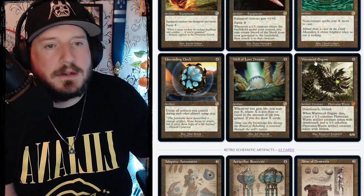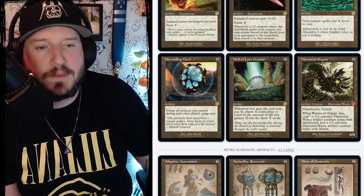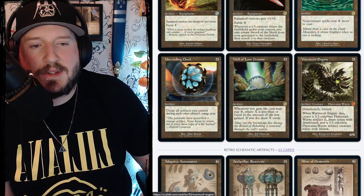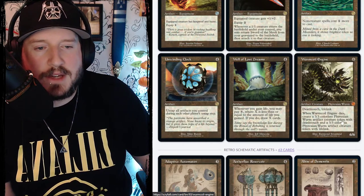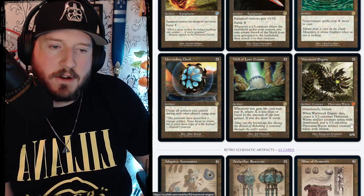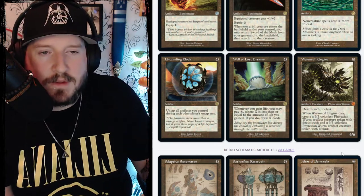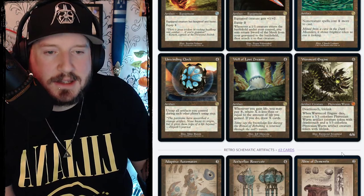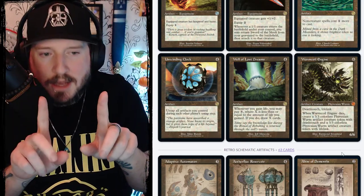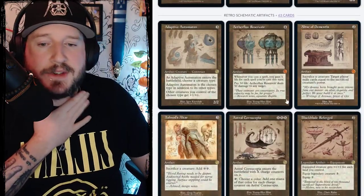Wurmcoil Engine is six mana for a 6/6 artifact creature Phyrexian wurm with deathtouch and lifelink. When Wurmcoil Engine dies, create a 3/3 colorless Phyrexian wurm artifact creature token with deathtouch and a 3/3 colorless Phyrexian wurm artifact creature token with lifelink. So the 6/6 turns into two 3/3s — one gets deathtouch and one gets lifelink.